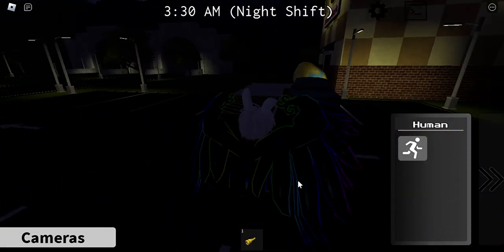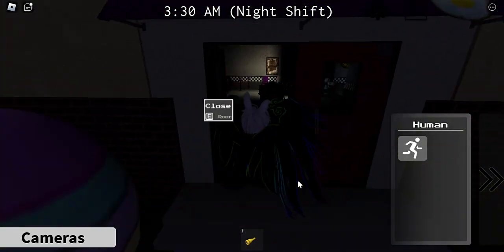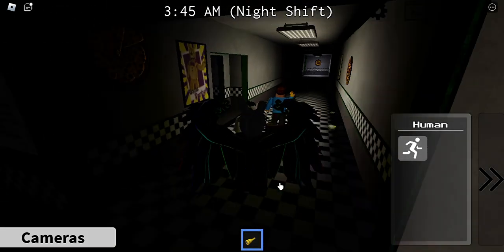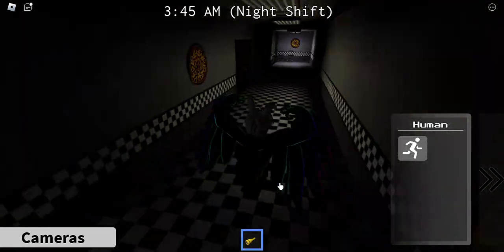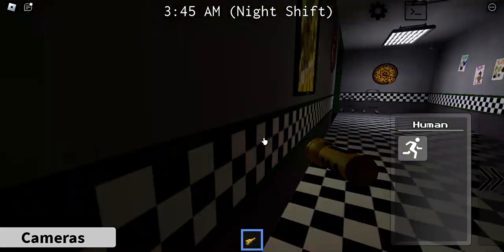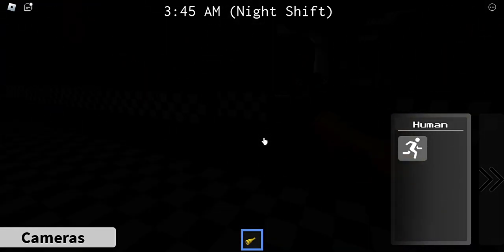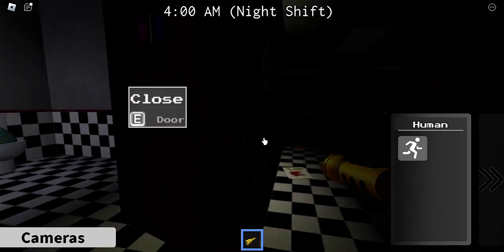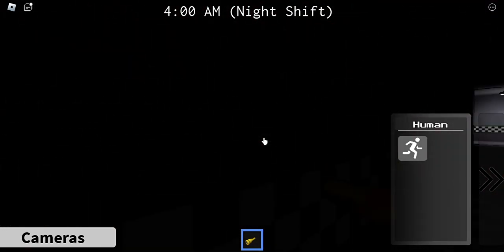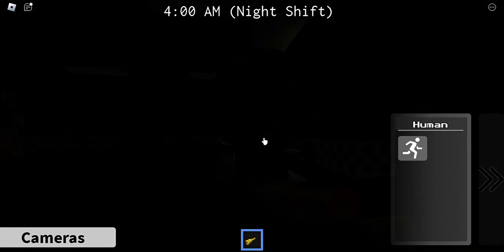Alright, so basically, we go out here and we are looking for eggs like these. Big fat ones. First, we want to run all the way down here. And you just want to look for big fat eggs. I'm just going to show you all locations. I don't think there's an order, but if there is, I'll definitely make sure to do it.